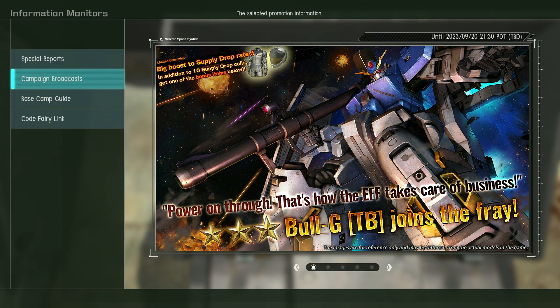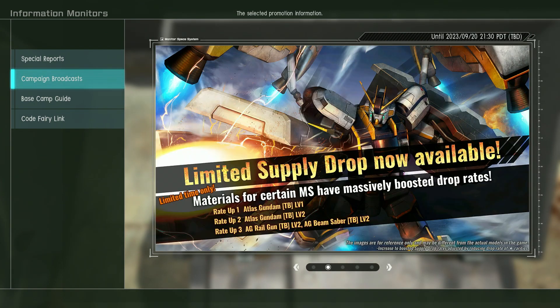Hey everybody, it's Rob from Flailthroughs and this is the Gundam Battle Operation 2 PSN update for September the 14th, 2023. This week we are going back to Gundam Thunderbolt with the Bull G, which according to the wiki is developed from the Thunderbolt version of the Gun Cannon 2. Should be interesting.